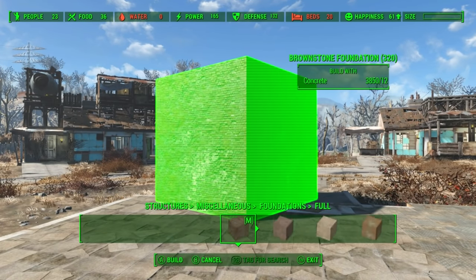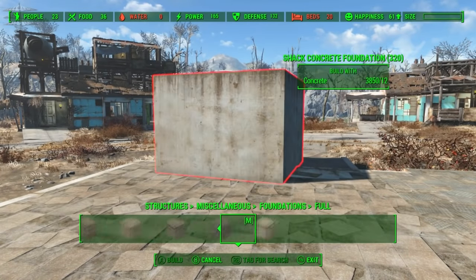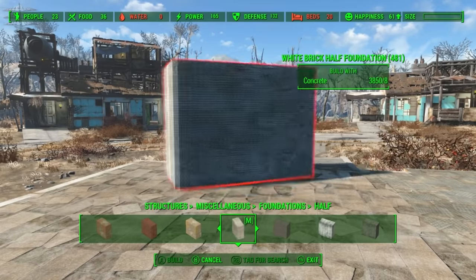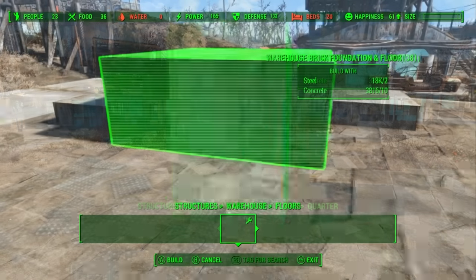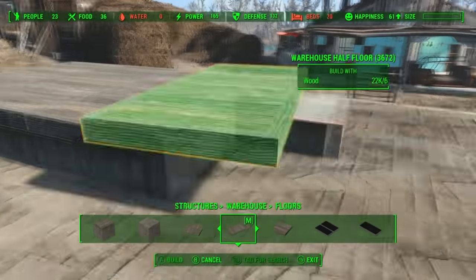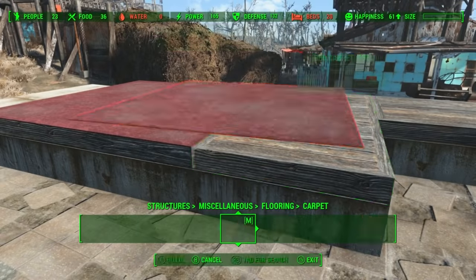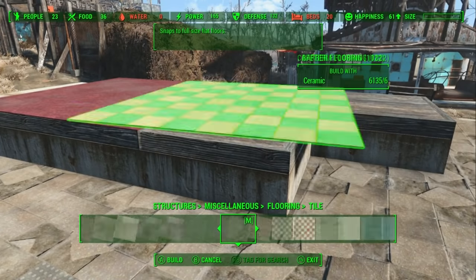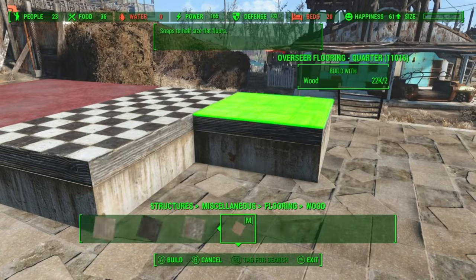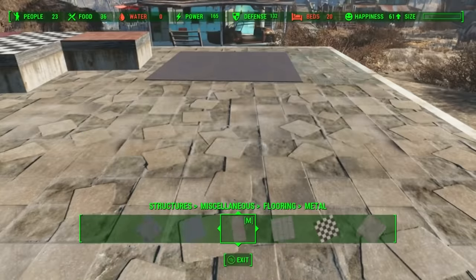There is a structures miscellaneous tab that gives you different types of foundations, and gives you those same options in half sizes and quarter sizes. And with these foundations, any type of floor will snap to them - they just have to be the same size. Once you get the floors down, you can go back to the miscellaneous tab and find the floor covers. You have all kinds: carpet, tiles, metal, wood, rubber. They all come in various sizes and are a blast to decorate with.